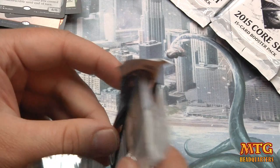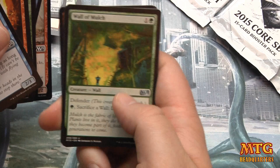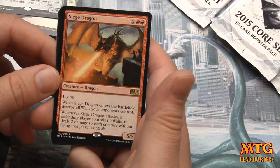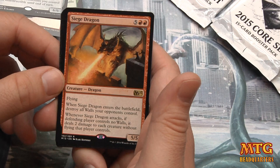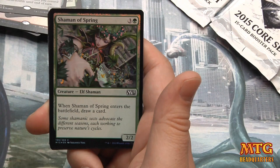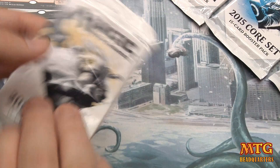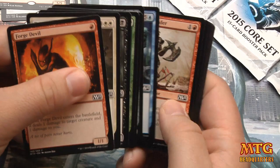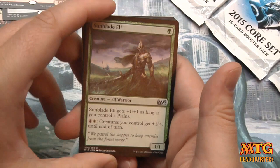Two Chords of Calling and a Soul of New Phyrexia — out of our last five packs that's very good. I'd love to see any planeswalker. Wall of Mulch, Back to Nature, Battle Mastery, and Siege Dragon — pre-release promo. 5/5 flyer. When it enters the battlefield, destroy all walls. Whenever it attacks, it deals two damage to each creature without flying that player controls. I'm hitting that wall of magic — with a new set, pumping out videos, pre-releasing — I'm getting to that point where I need a little break.